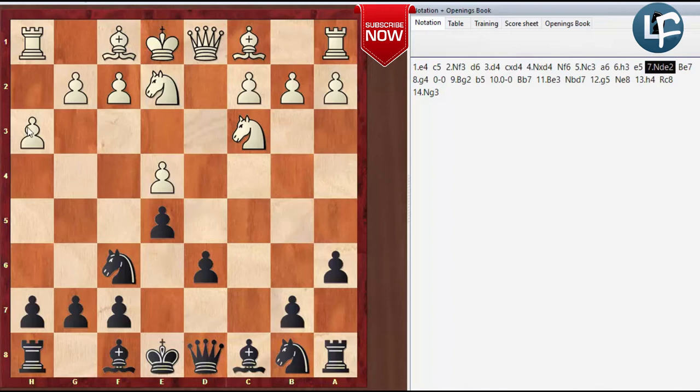By playing H3, it allows this harmonious development of White's pieces into a new setup where you fianchetto the Bishop, play G4 with the pawn, and play Knight to G3. You get all your pieces mobilized over on the kingside and Black can't really do much except continue its normal development.